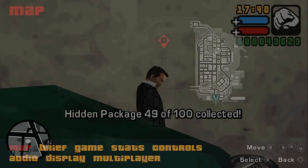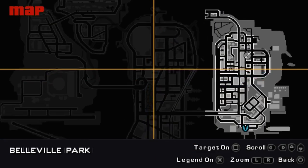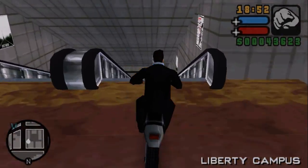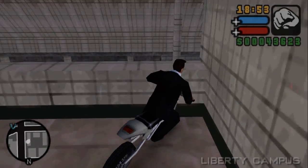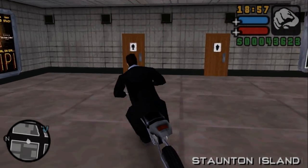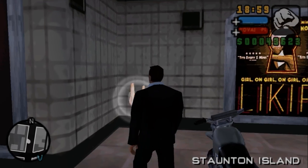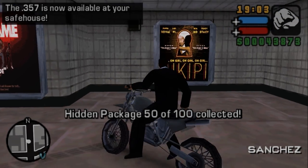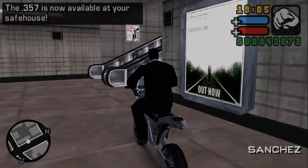49 packages. This one is in the subway station — here's how we get inside. The package is on the left, we can see a train. And there's the package. 50 packages have been collected and I got the .357, which is the Python.